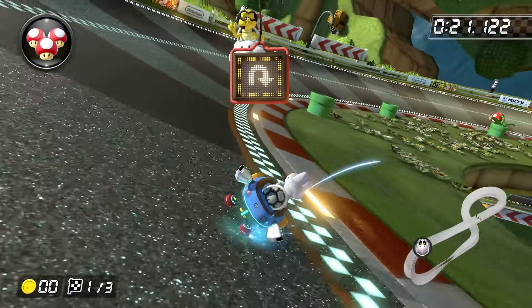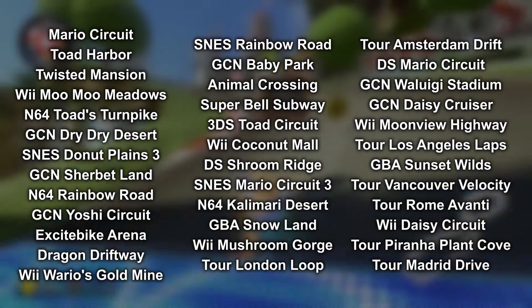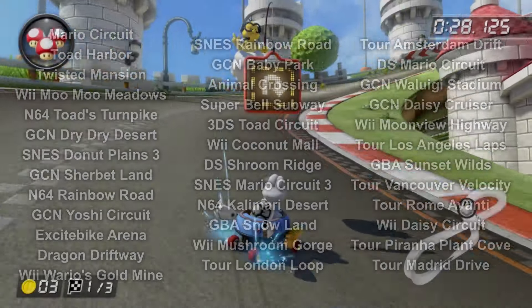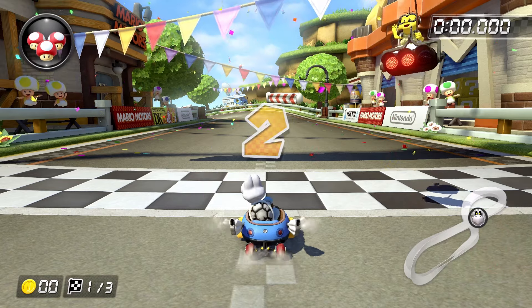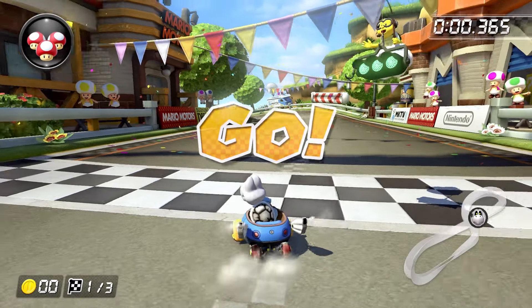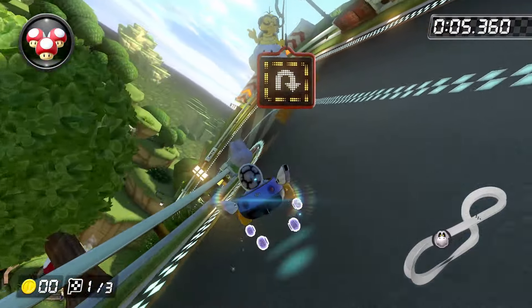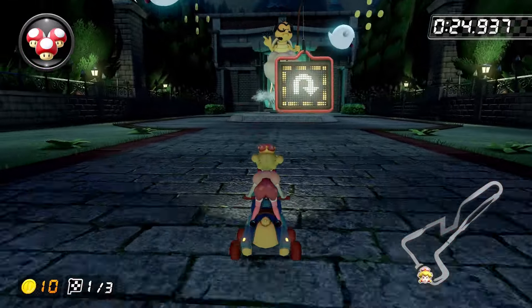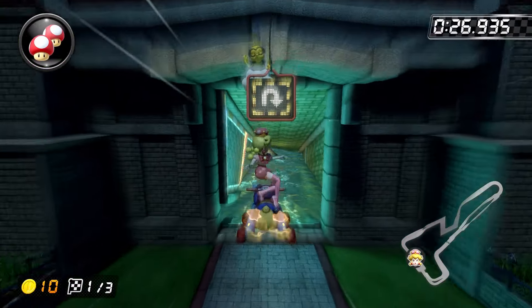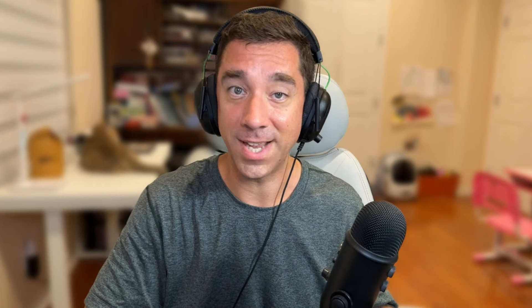Number one: hop into time trials and go through one lap backwards on each of the tracks shown on screen now. You can do the tracks in any order, but completing a lap requires that the rear tires of your cart pass the near edge of the finish line. Rule number two: timing starts when Lakitu's lights turn green on your first track. This is a bit different from other categories, but it was originally put in place because many of these tracks have gaps that are quite difficult to clear backwards, and forcing people to quit out and reselect the track is just a lot more painful than it needs to be. And that's it — those are the rules, so let's dive in.